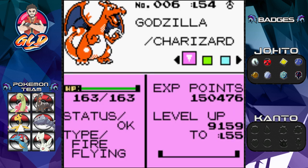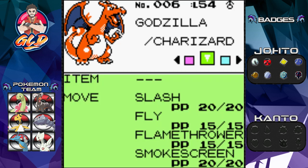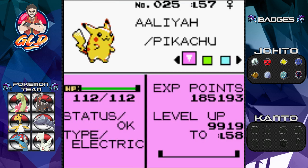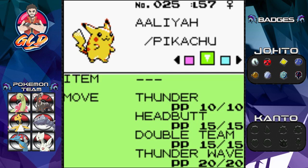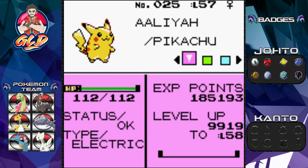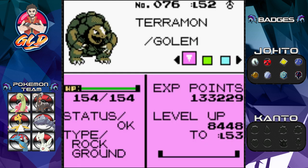Let's take a look at these new pokemon. First we have Godzilla — yes, Charizard! It's been a while and I don't know if this is the same moveset from Pokemon Yellow, but it learned something. Here we have Alia the Pikachu, not the strongest pokemon but one of my favorites, especially since it's named after my niece.